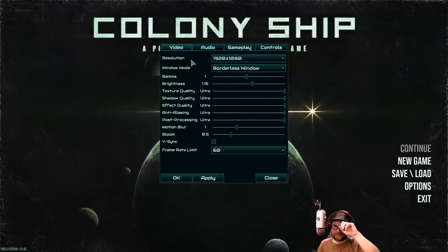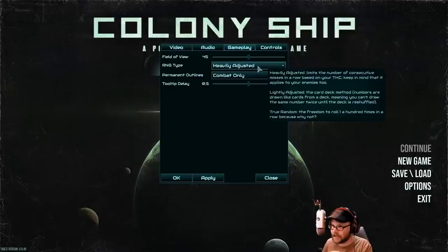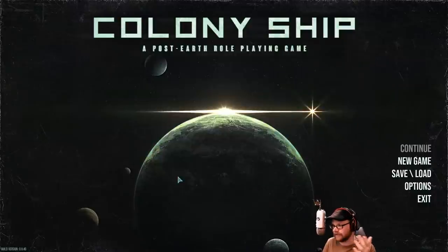One of the things I want to show — it's really surprising to see this many options in an Early Access thing. A lot of times there's like two buttons. That's Age of Decadence — that's them. One of the things we can set up here is the RNG type: do you want heavily adjusted, which limits the number of consecutive misses in a row based on your THC and applies to enemies as well, lightly adjusted, or just true random RNG — XCOM style, I guess.